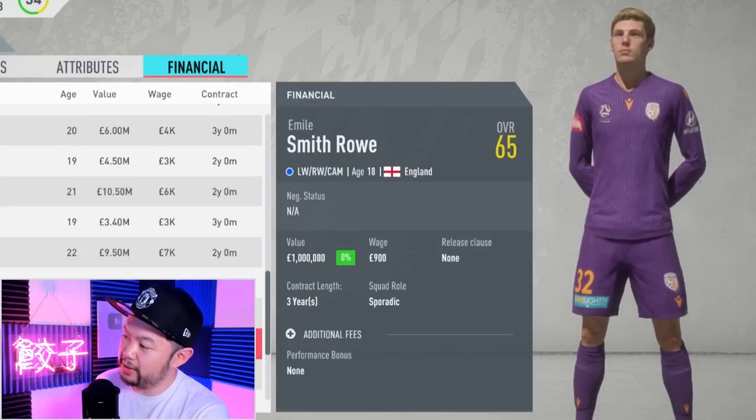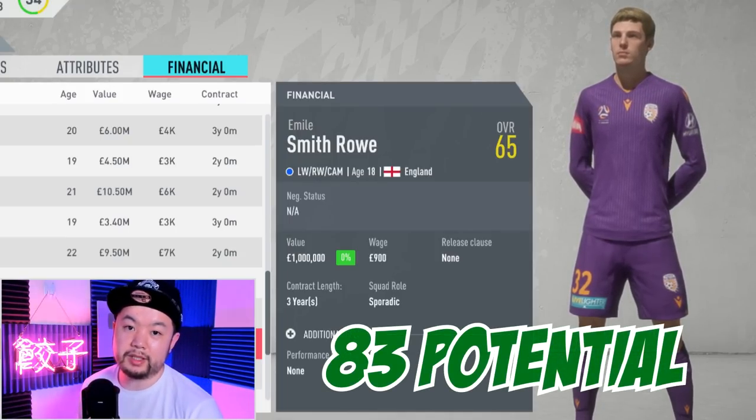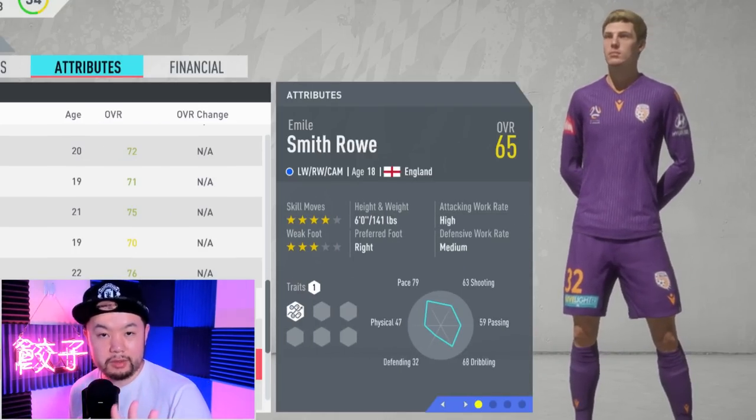Last but not least for CAM, we have Emile Smith-Rowe. The Arsenal man comes in at 65 overall and has a base potential of 83, but he's a bargain at only 1 million. At 65 overall you don't really want to look at his stats, but he does have four-star skill moves.